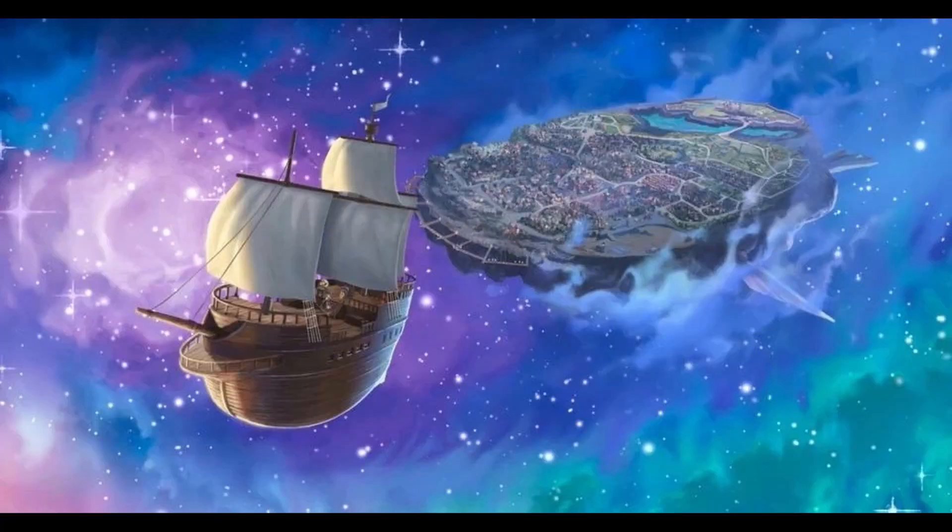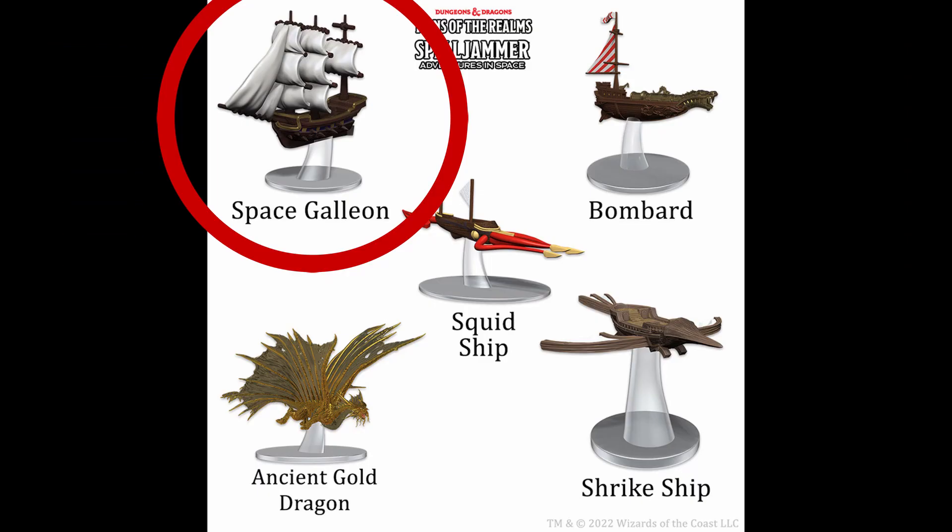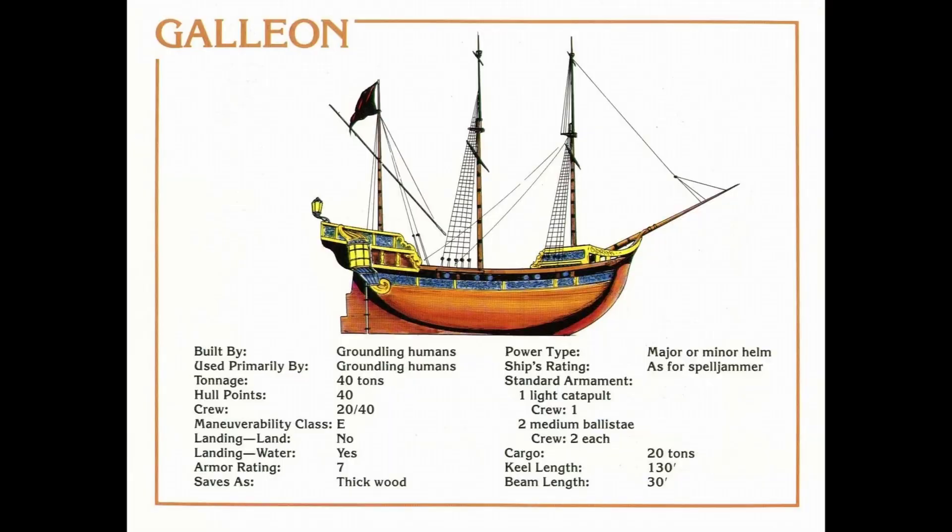The first ship we're going to take a look at is the Galleon, which we see in the trailer and as a mini in the promotional material. The Galleon is not a really great space-faring ship — it was never designed for that. However, humans have stuck a helm onto it, usually a minor helm though it could have a major helm, and it is now able to fly through realm space, wild space, or the Phlogiston. It is adequately armored and armed, but it is not a warship.